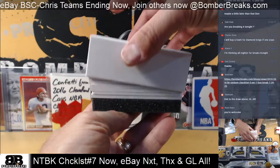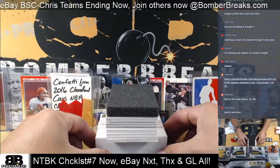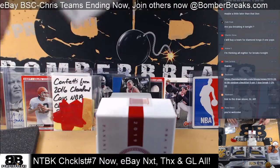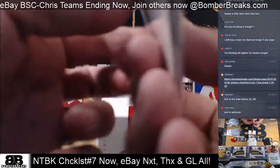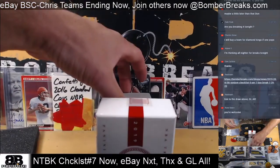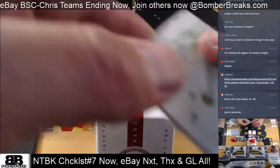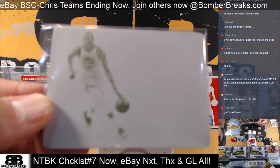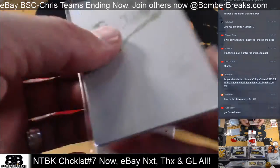If we find there's a card in here that's not on our checklist, we'll make sure you guys are getting randomized. Alright, first one up — sleeves flying out of here. Zach Levine, $11.99, Zach Levine for the Chicago Bulls. One of one printing plate — looks like it's Kevin Durant, and it is Kevin Durant. Boom, one of one for the Kevin Durant owner. It is from Flawless — yellow plate, one of one.